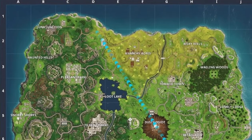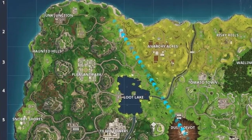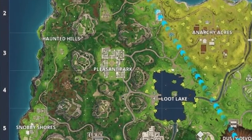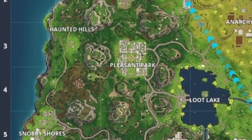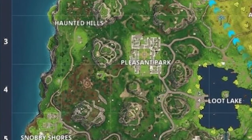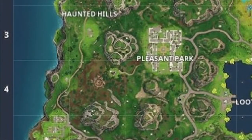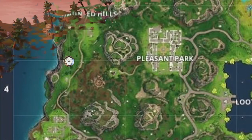Looking at the map, you can see A through J at the top and one through ten going down the left-hand side. We're looking for A3, A4, B3, and B4 — right in the top-left area. If you zoom in, you'll see there is a patch of land below Haunted Hills and above Snobby Shores. It's just to the west of the crater and above the house. I'll put the compass point in — that's where we'll be heading.